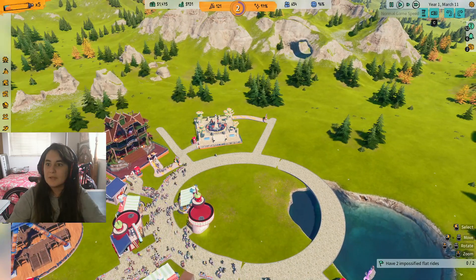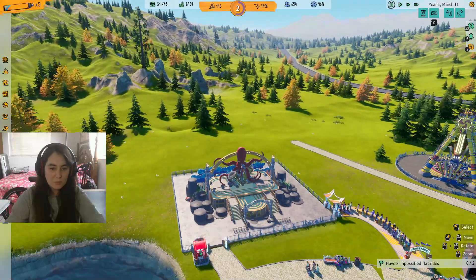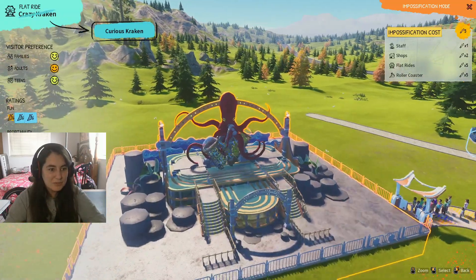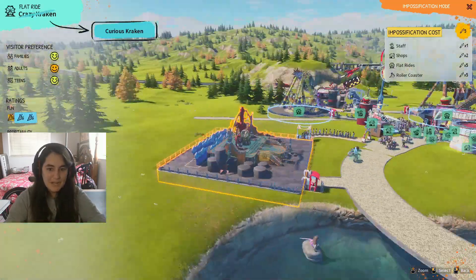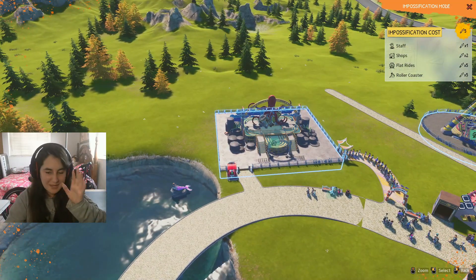We can imposify one, right? Okay, I'm gonna show you this. I'm gonna do it with the water one. So look, guys — I have this pencil where I can choose to upgrade a ride, and then it gives me more money and more amazement. Whatever.